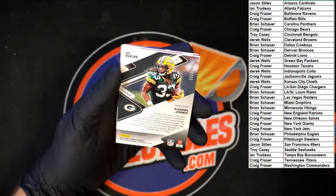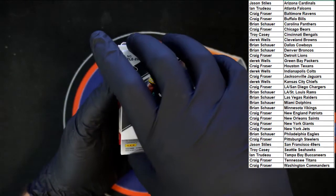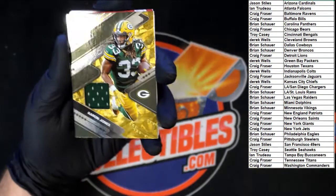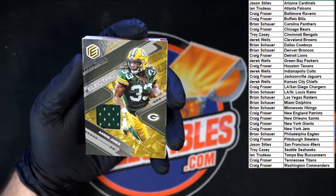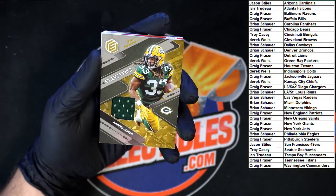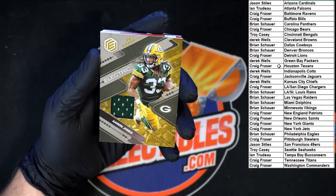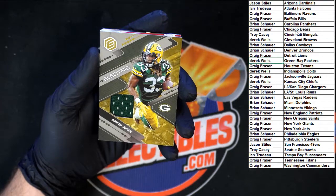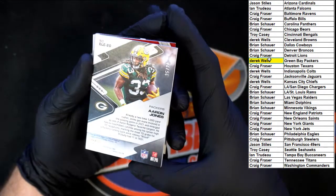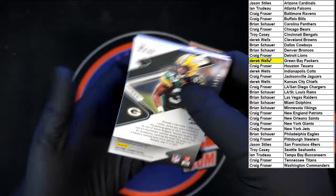Going to Brian S. Up behind that — Aaron Jones, 35 of 70. Electric, it's the electric boogie! Aaron Jones going to Green Bay — let's check it out. Green Bay going to Derrick W, with the green relic, 35 of 70. Get a good look at the number so you can see it — 35 of 70, right in the middle.